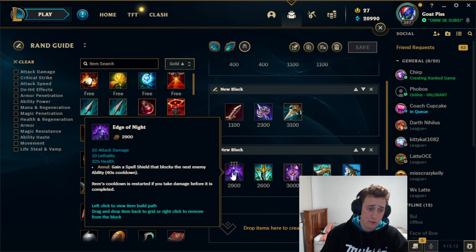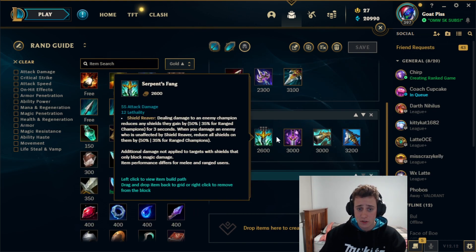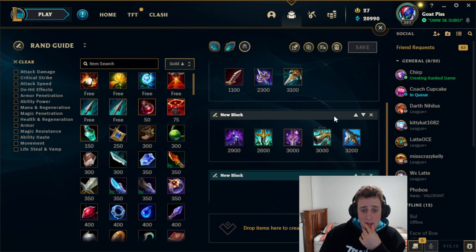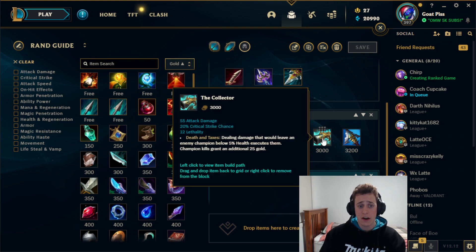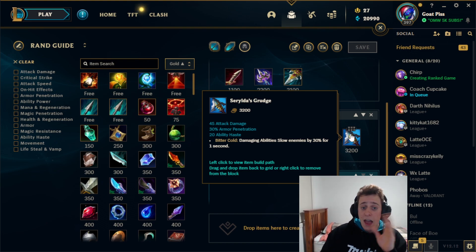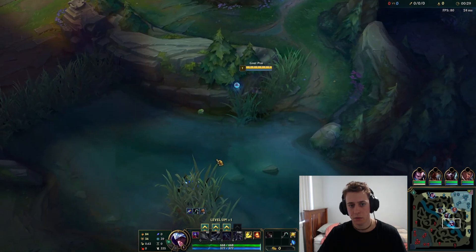Edge of Night is really good if they have a lot of abilities you want to block, like Blitzcrank hook. Serpent's Fang is awesome if they have a lot of shielding. Youmuu's Ghostblade is great to help you stay on top of opponents. Collector is great if you're really far ahead to just burst them down even quicker. If they have a tanky team, Serylda's Grudge is really good for versing tanky champions, and it also helps you stay on top of targets with a lot of dashes.